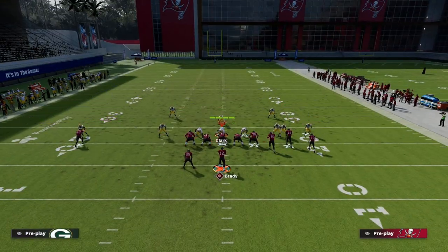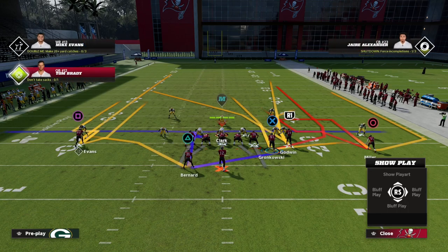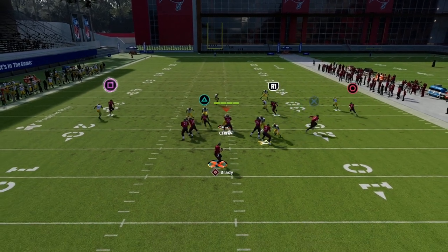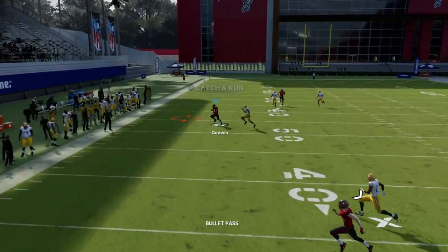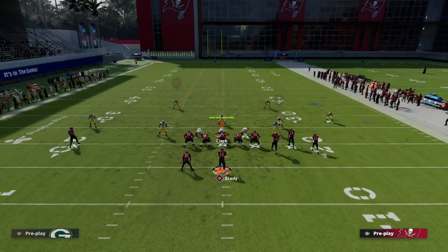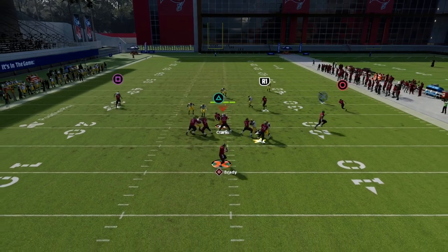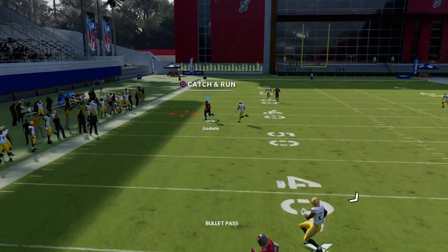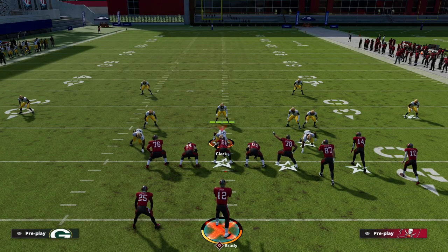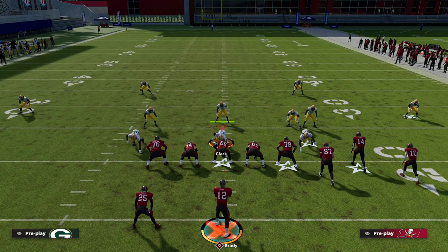The last coverage I want to show you is match coverage — hybrid man-to-man. When we motion Scotty Miller out, this match coverage actually breaks down because it's no longer a bunch formation — it becomes a trips formation. Because of that, the crosser is going to absolutely destroy any kind of coverage they have on it. Another thing a lot of people like to do is put this guy in a deep path, which is even worse for this situation because when we motion the receiver out, the other guy looks like he's going to guard him, then completely gets outmaneuvered and the route gets open to the sideline. This is literally my favorite concept in the game this year — the Air Raid Y-Cross concept.